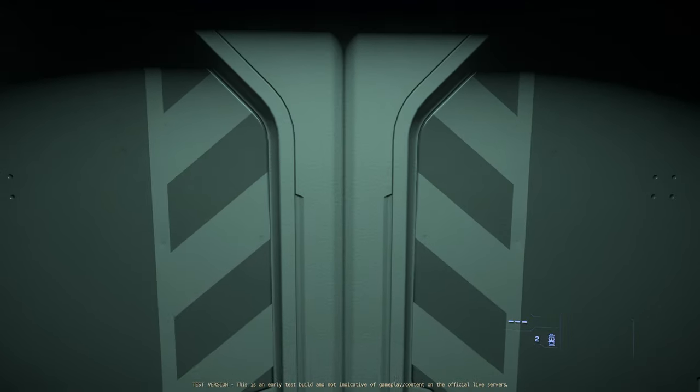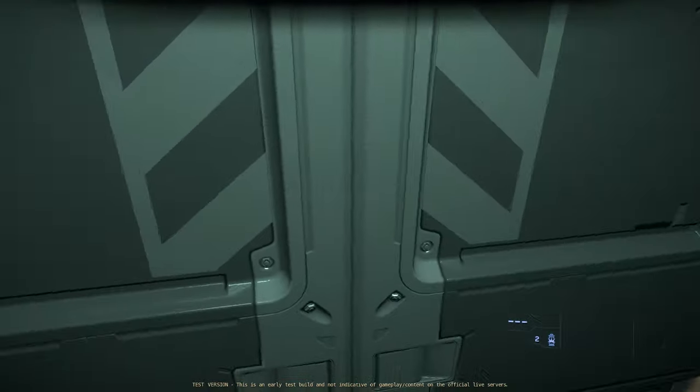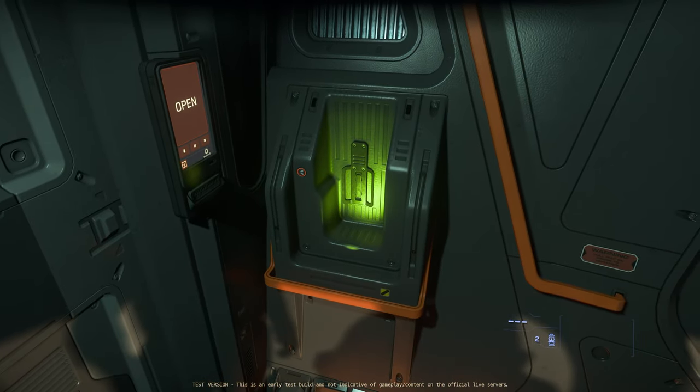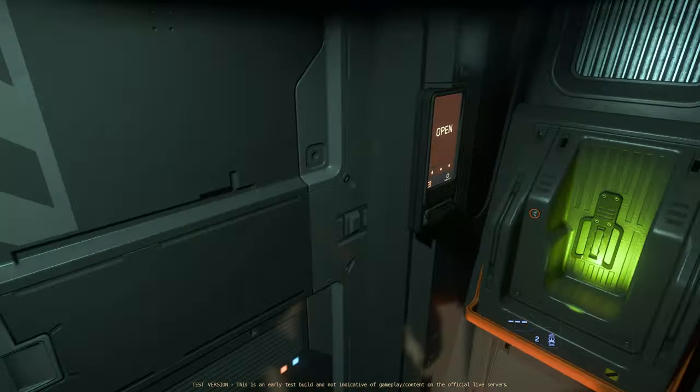Let's get out of the actual main pilot chair. We've got some computer-y stuff. It looks like a charging station for a weapon or a battery or something — I'm not actually too sure what that is, other than a light.